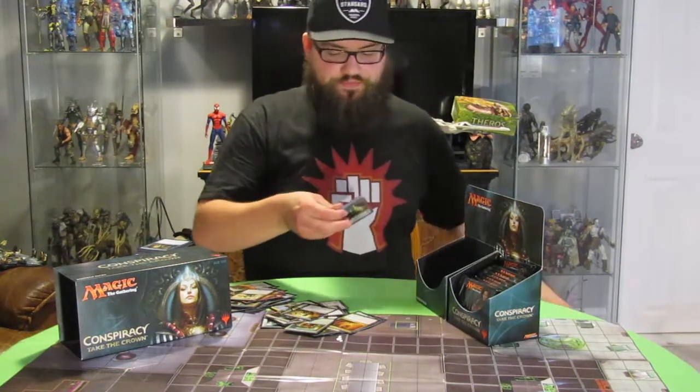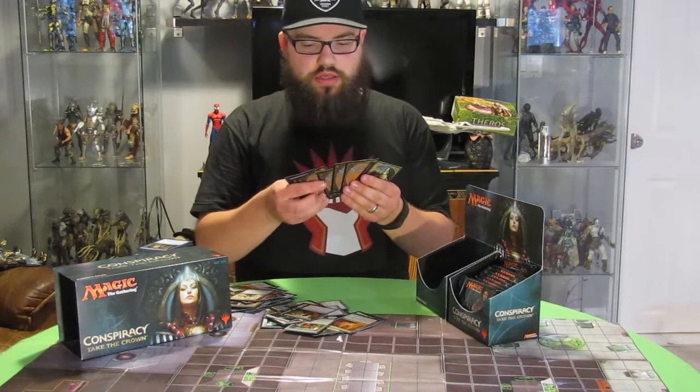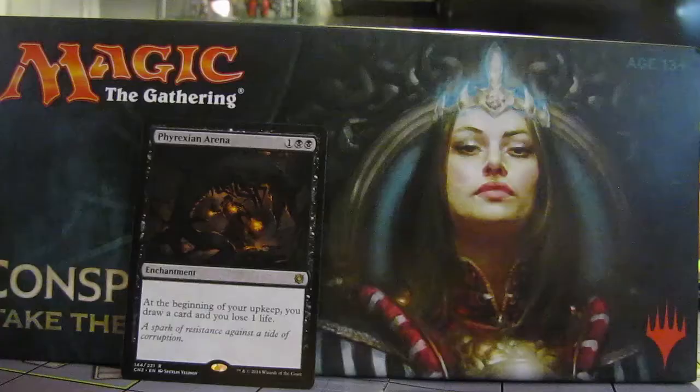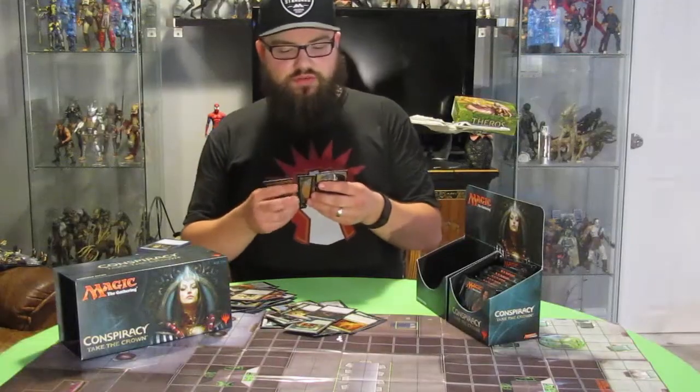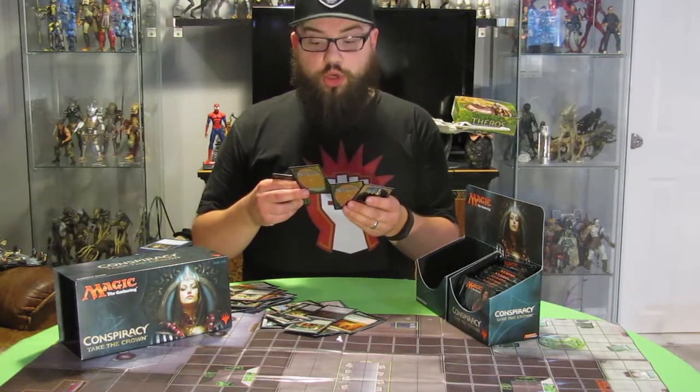Pack twenty-six, sweet! We got a Phyrexian Arena. I really like that artwork — it's got Koth in it. Love Koth, miss Koth. And a Foil Stromkirk Patrol.